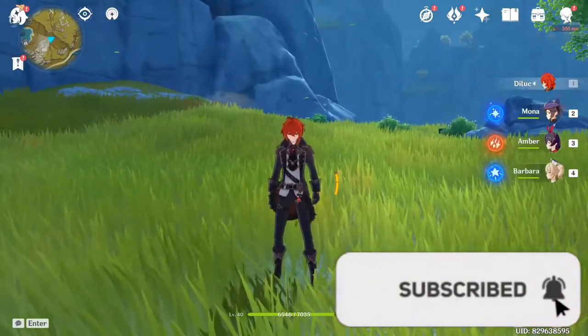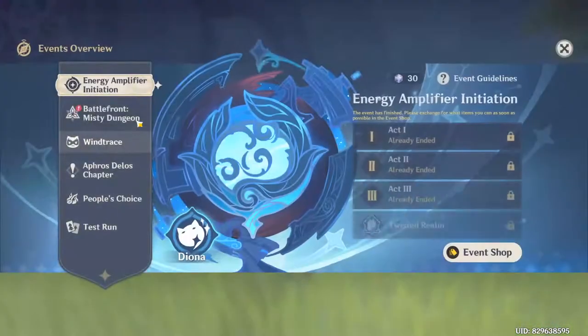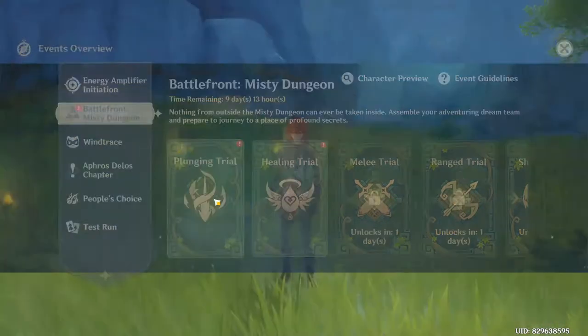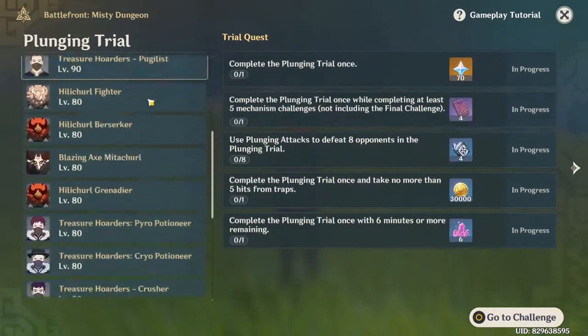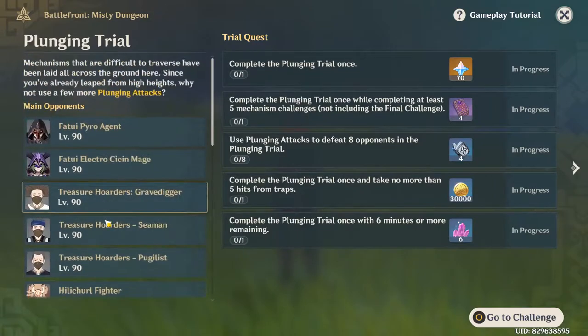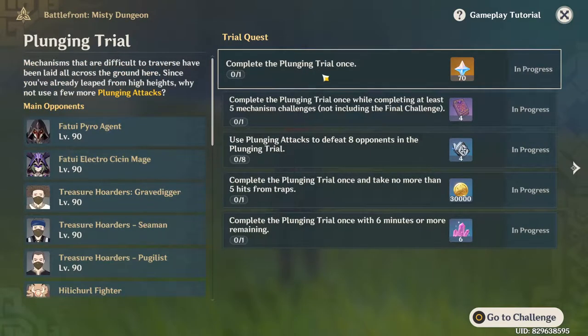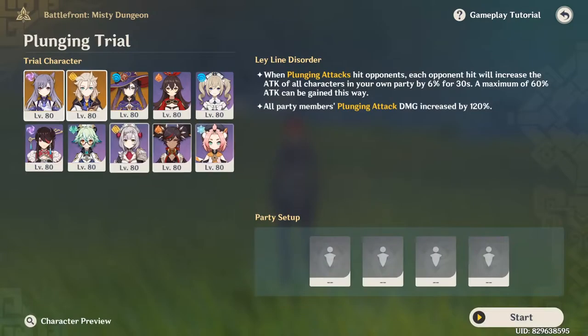Hey, what's going on ladies and gentlemen, welcome back to another Genshin Impact video. Today we're going to be looking at the new event that's currently out on Asia, not for Europe or North America yet. These are all the enemies we have to defeat. Completing the plunging trial once gives you 70 primo gems, so let's just go to the challenge and see what it is.